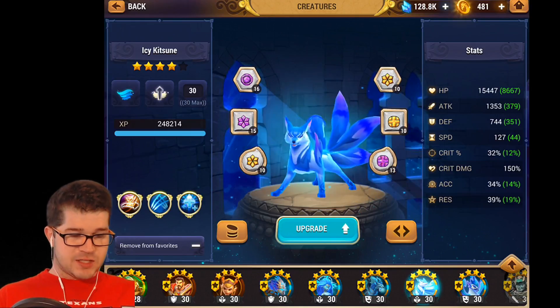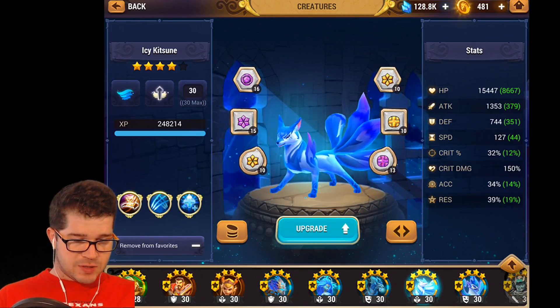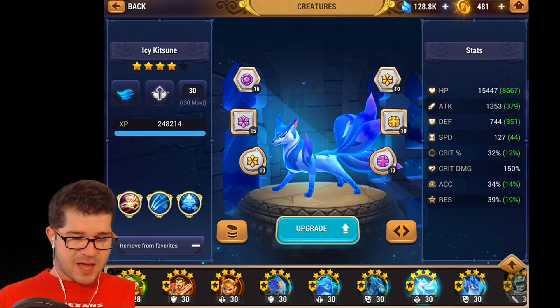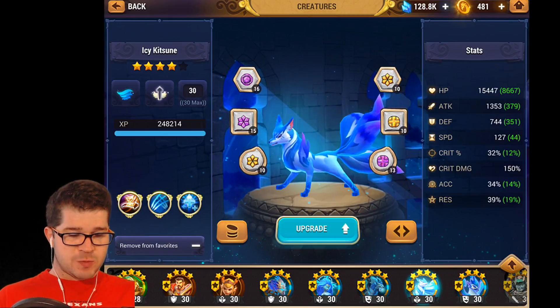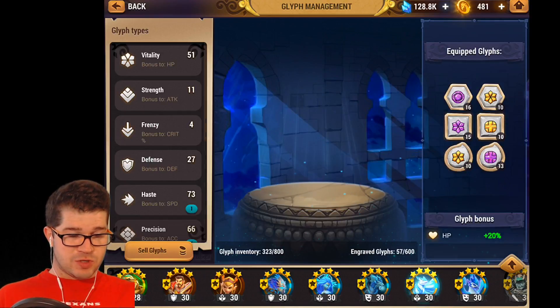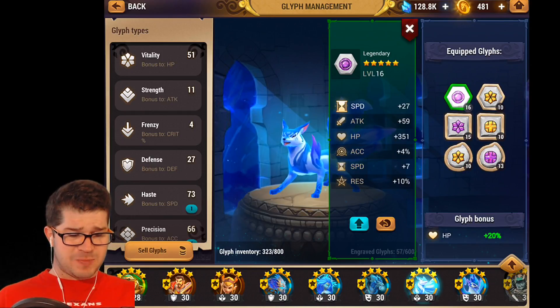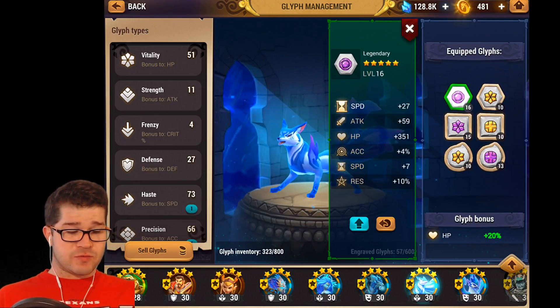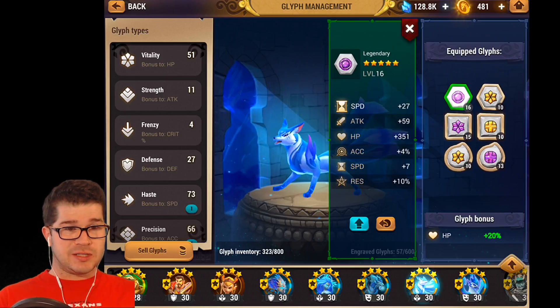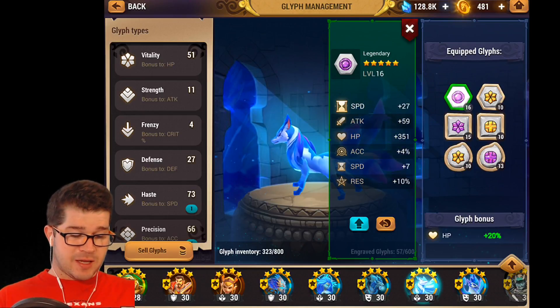Here is my Icy Kitsune, who's my healer for my Wrath 10 team. You can see the stats. Fairly fast, good HP, good defense, and he is on Broken Vitality. It's only because this rune is so, so good. It's a speed rune with 7 extra speed, 10 resist, some flat HP. It's just too good to leave off something, and I don't have a good set for it, so it gets a Broken rune. I would like to have a full appeasement set, but I haven't done that yet.